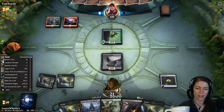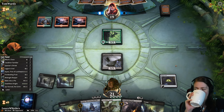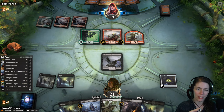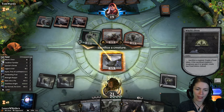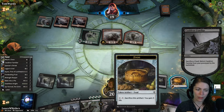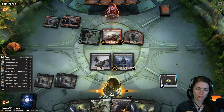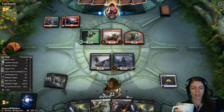If they have artifact hate then I'm very sad, because we don't have any way of getting artifacts back — we have plenty of ways of getting creatures back, but not so much artifacts. We're going to want to Bake into a Pie something here because that's going to become a problem. Block here, bake that into a pie, then bring it back. Probably should have waited until we dropped Ayara — that was a misplay. Hopefully we don't lose by one.